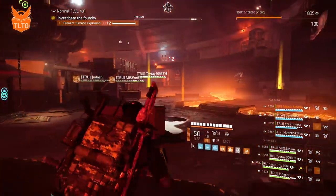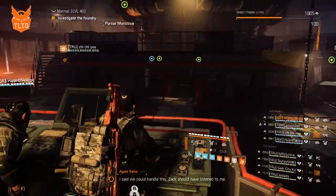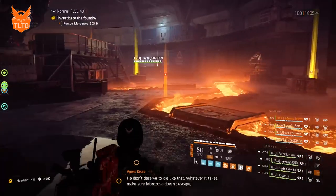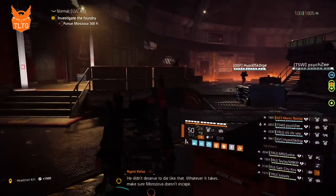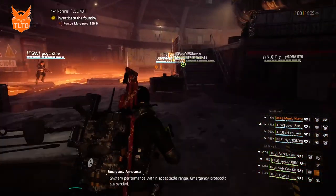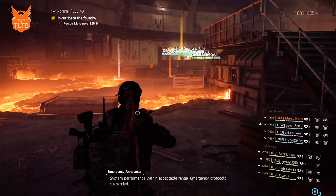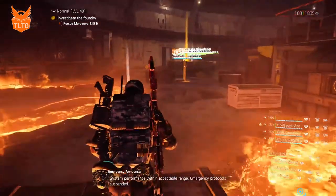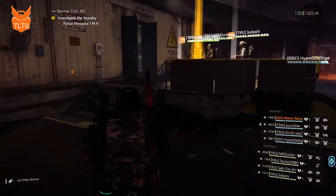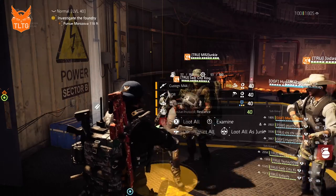Once Diag calls that the key has been put in, we interact and press the button on the console. Then we finish shooting and killing any remaining adds. Once all the adds have been killed, we move to the loot pile and collect our loot from the encounter. This ends the encounter for boss three and the tower runner roll.